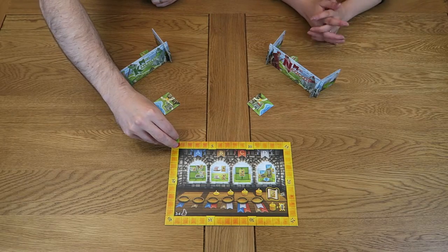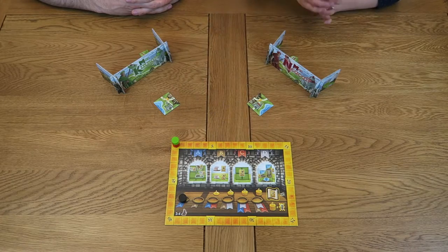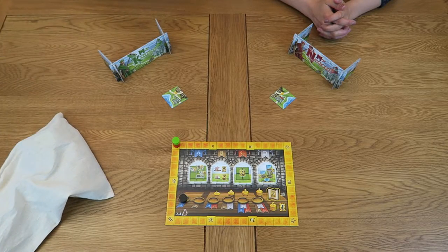Then each player should take their round wooden token matching their colour and place it on the zero mark of the score track. Lastly, take the black round token and place it on the leftmost bowl on the scoreboard indicating the first round. If this is the first time you've opened your game, you'll need to put all of the landscape tiles into the bag and give it a good shake to shuffle them. Place this bag to one side of the play area ensuring that all players can reach it.